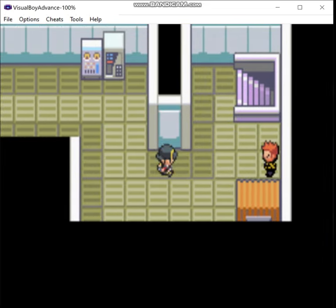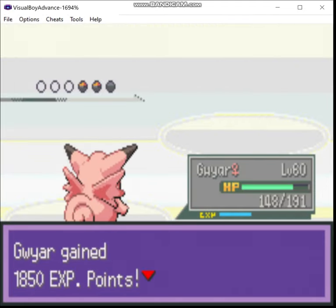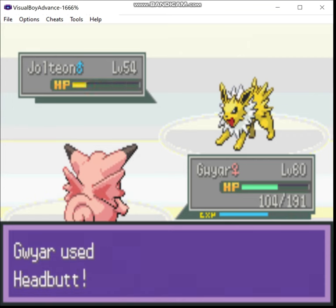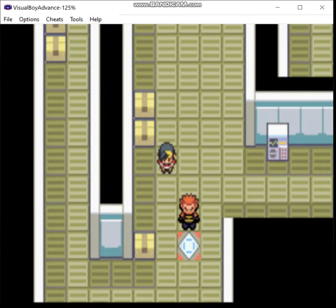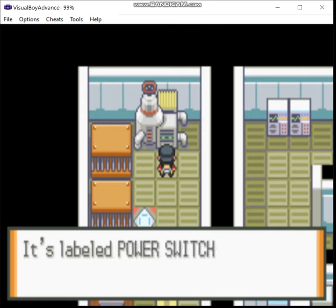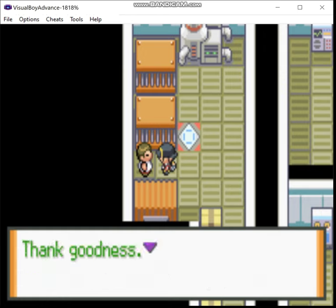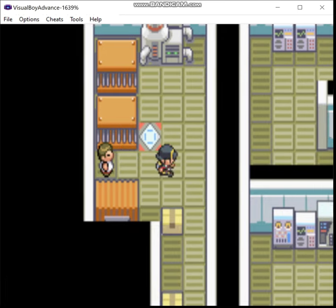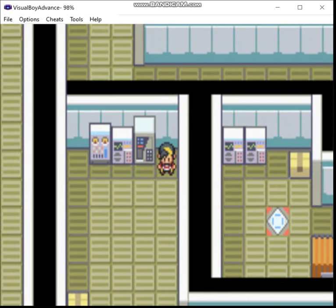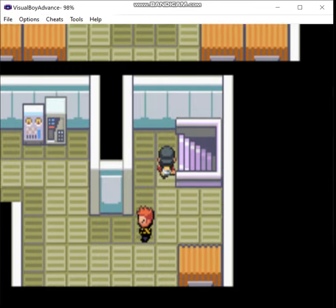That actually takes us down to the lower floor - you don't want to go down there yet. One of the switches is up here. There it is - okay, so that turns it on. And by the way, you'll want to get all the items you can down here, because once you leave, you can't come back. At least as far as I remember.